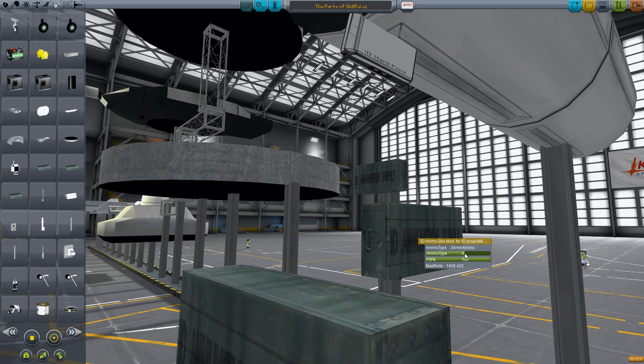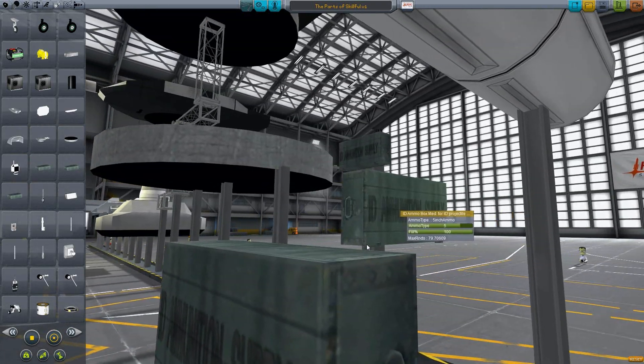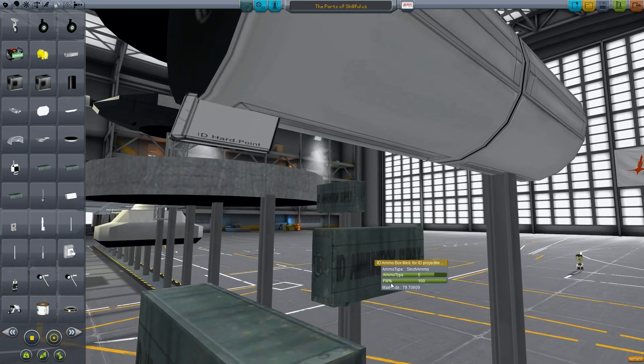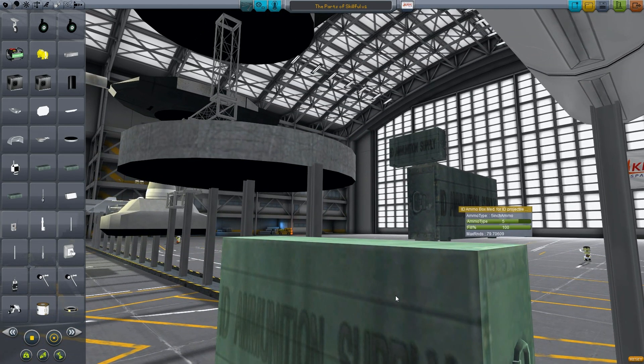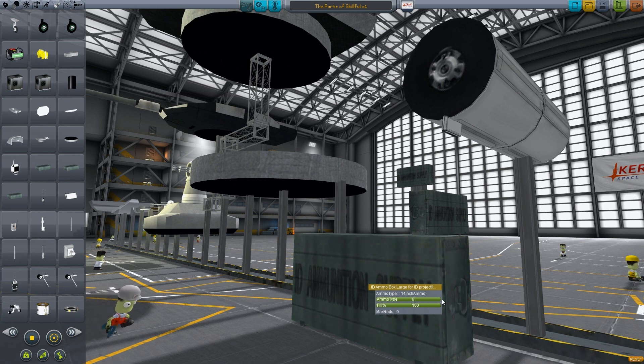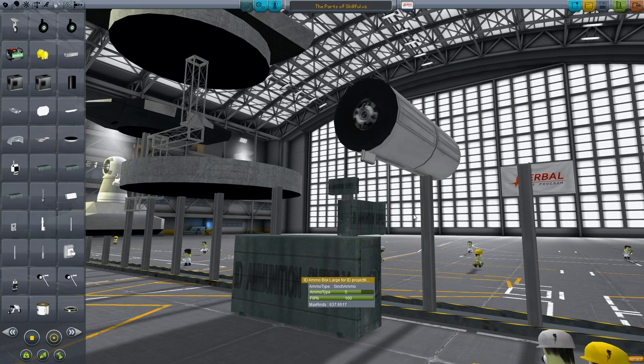The medium box can take 30mm rounds and 5-inch rounds — it can hold 79 rounds for the tank, though I'm going to double-check the math on that; it's probably more in the 30 range. For the biggest box, it won't hold battleship rounds — it's just not thick enough. The 5-inch tank ammo box can hold 630 rounds for the tank. You can put this on the back of a vehicle to basically rearm it from another vehicle.